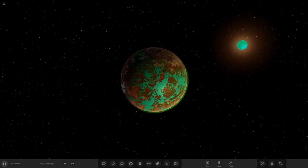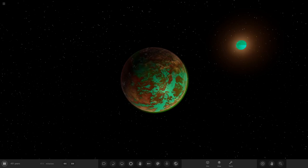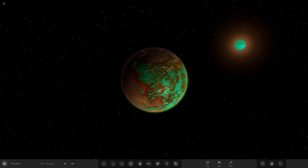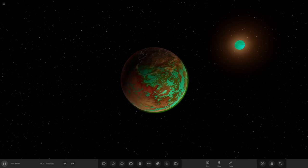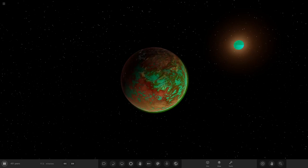Hello everyone and welcome back to another Universe Sandbox video. Today we're going to be doing another episode of making a system around a quasi-star. We're probably going to be doing the finale of making this system, as we've got a few more adjustments to do — some moons, rings, things like that, maybe another planet or so as well.